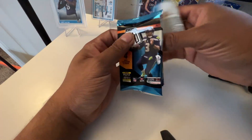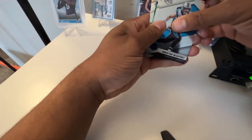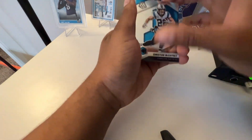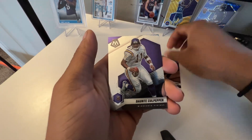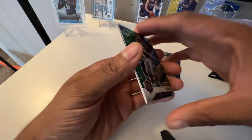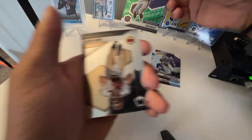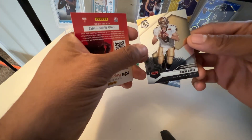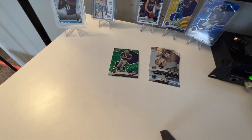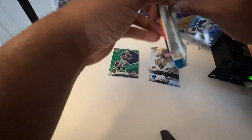First pack — Russell Wilson, got a C-Mac, and a green in the back. Great start! We got a green Tom Brady Super Bowl MVP — putting that right there — and a Drew Brees Super Bowl MVP as well, going in with the base. That's one thing, there are a lot of Tom Bradys in this product, which is cool because they sell for a little bit.